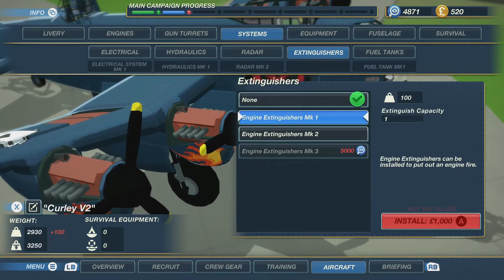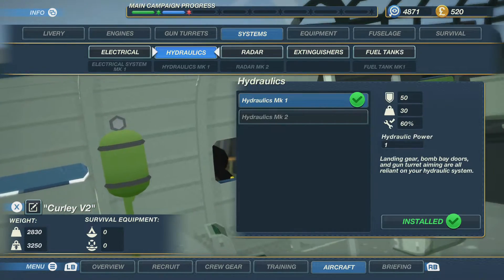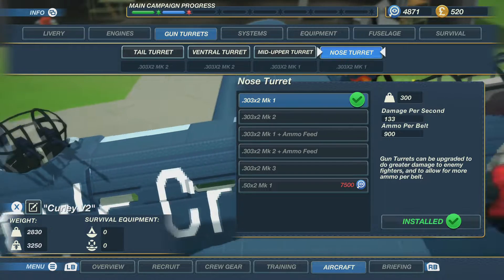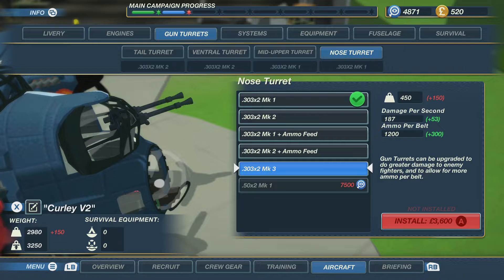We have no extinguishers — extinguishers can be installed to put out an engine fire, we really really need that. Upgraded engine extinguishers have a high capacity to put out more fires — that saves Matt from climbing out with an actual fire extinguisher manually. So that is something I really think we should work towards, even just the base level 1. The nose turret is MK2 — I can't even see MK5 yet, which is super annoying.